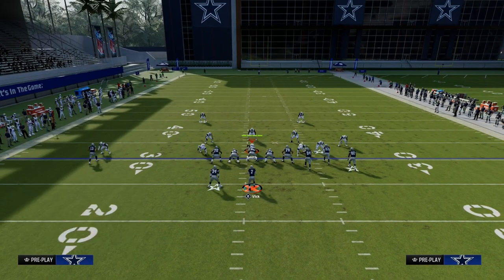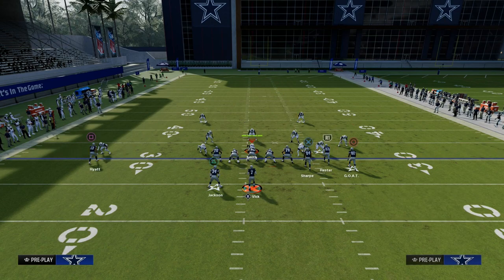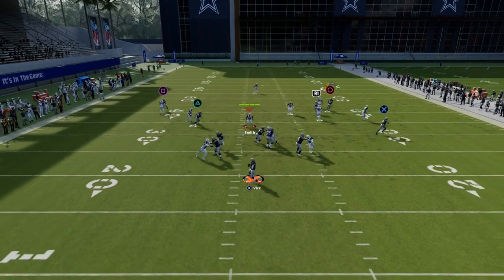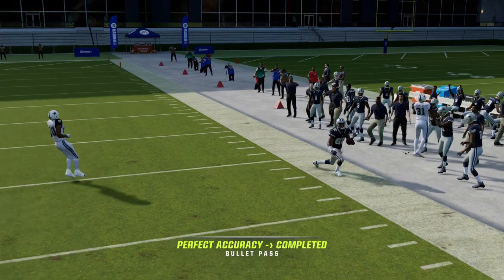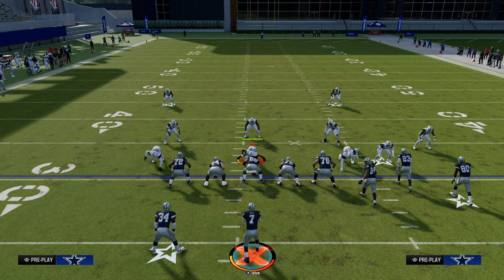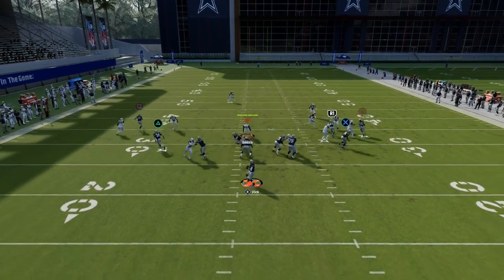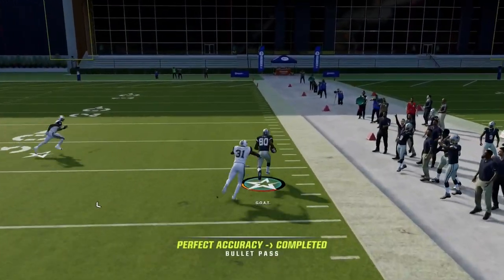If it's man coverage, one of the things you also want to do is run this to the wide side of the field. By running this to the wide side of the field, this corner route is going to have a lot more room to get open against man coverage. Corner routes, when you run them to the wide side of the field against man, are going to be better at attacking that man-to-man coverage — whether it be press man or non-press man — as you can see right there.